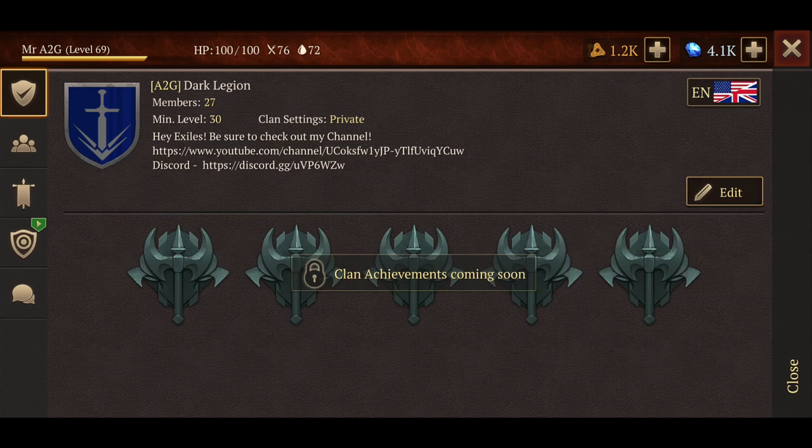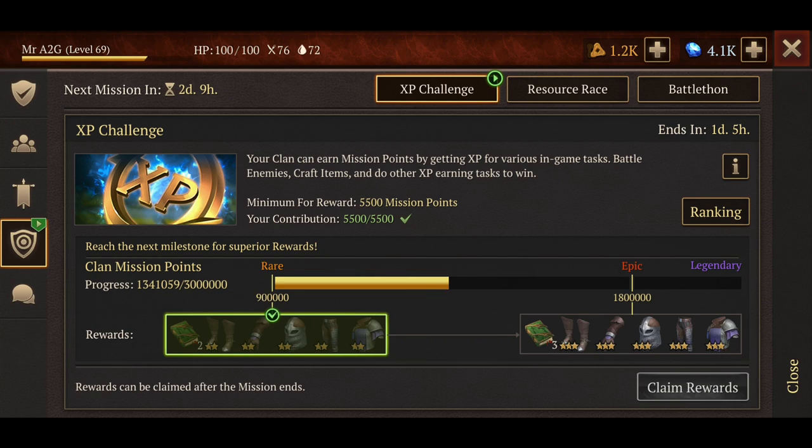To be perfectly honest with you, we are killing it at the moment. We're actually nearly up to epic rewards — pretty much nearly at the halfway mark. Last week we smashed out rare, and we're pretty much a quarter of the way going towards epic, and now we're nearly at the halfway mark. That was pretty much from getting an extra five players into the clan. If we work on that by another five, possibly ten, we're going to guarantee epic rewards going by that metric alone.